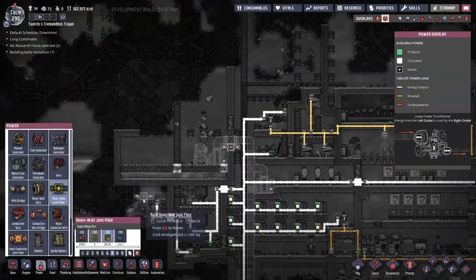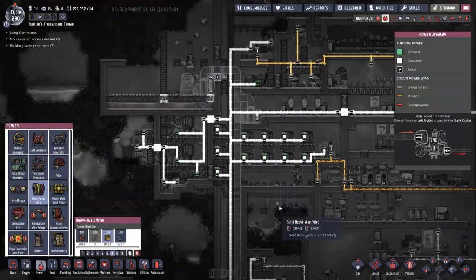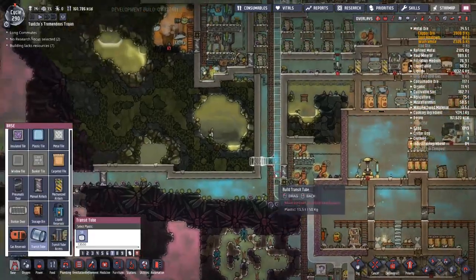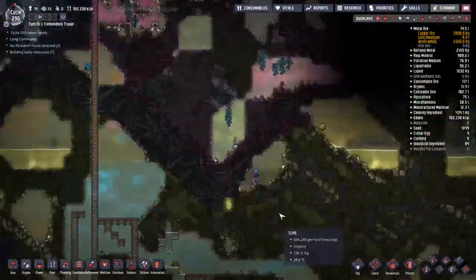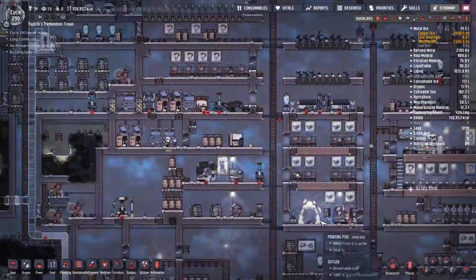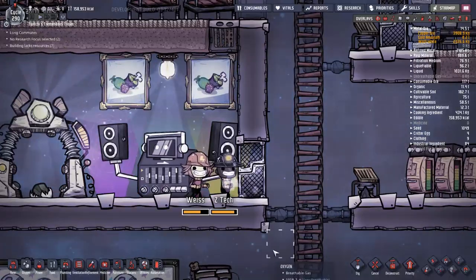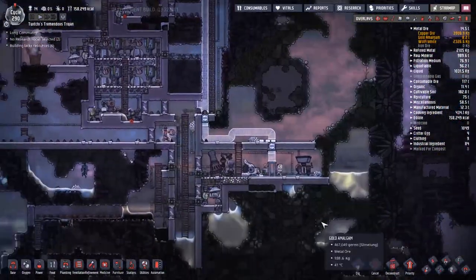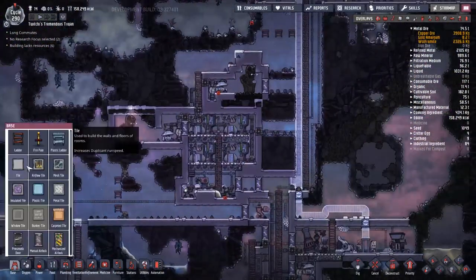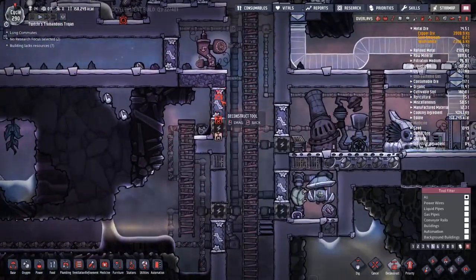We've got the maximum layout for the transit tubes put down and are putting down ideas for future systems. The whole time we're working towards both the space biome and the cold biome that are up there. Ys and Z-Tech are not quite as in sync with their work today as Another Three and whoever else it was last time.